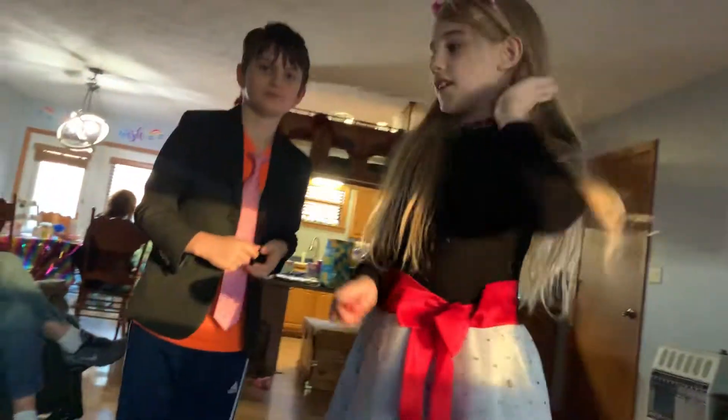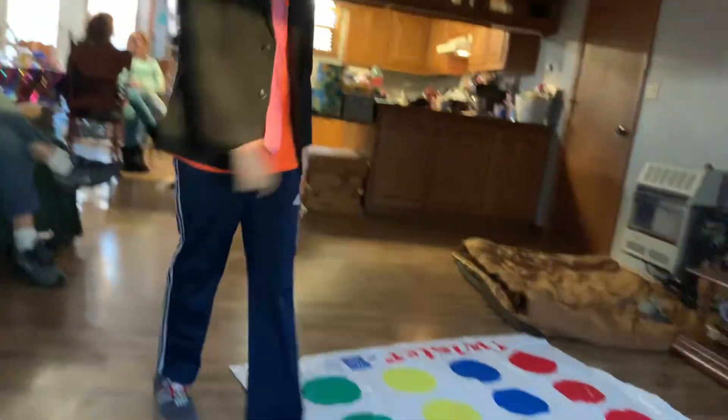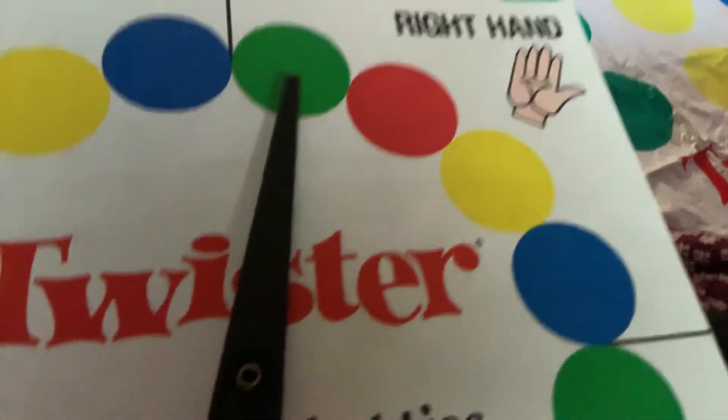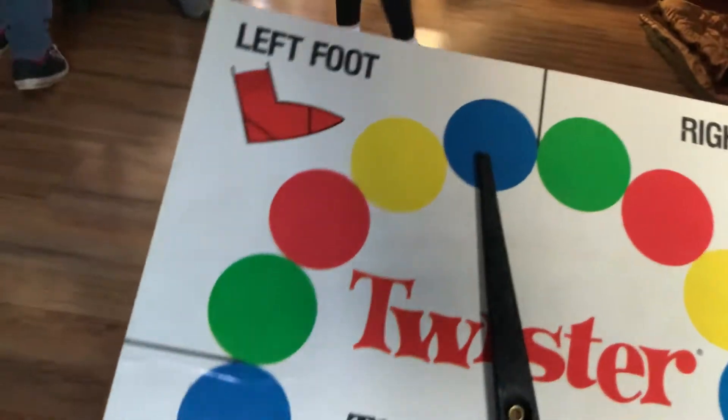Okay, everybody — James, Elizabeth — please do rock paper scissors so we can see who goes first. James is going to go first. So I'm going to spin: right hand green, James. Elizabeth, right foot blue.